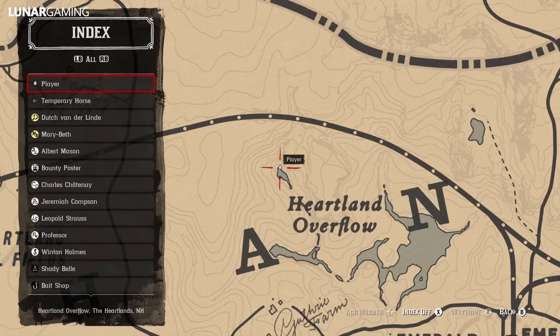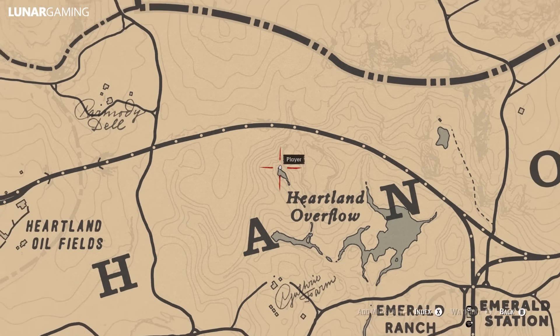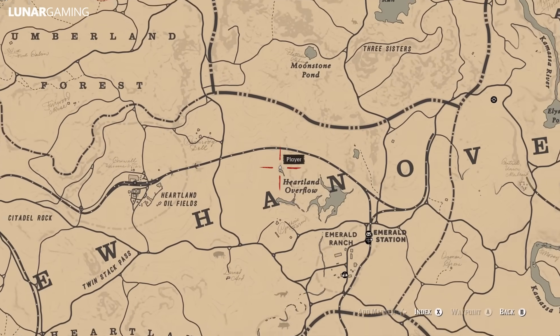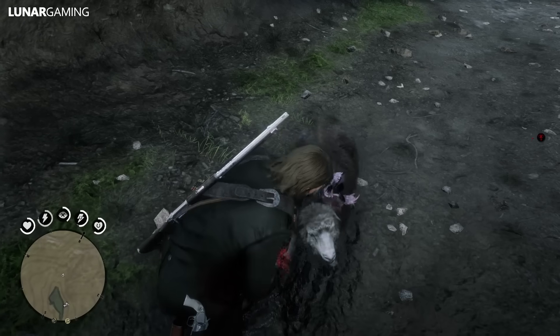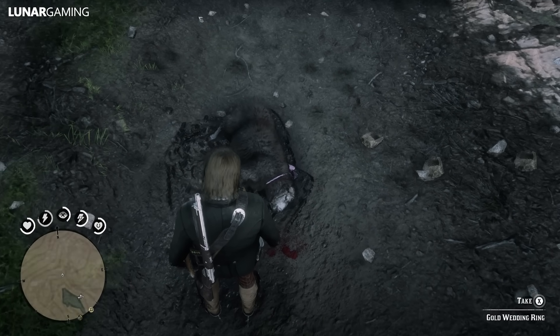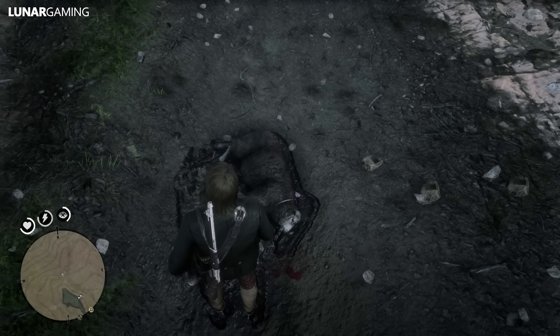From here we're heading south again, just above the New Hanover sign at the Heartlands Overflow, where you should find the Black Sheep. This unique animal has a gold wedding ring on him — that item isn't for anything surprisingly, it's just meant to be sold as a valuable, but you might as well get it on your way to the next one, which is the Scarecrow Hat.